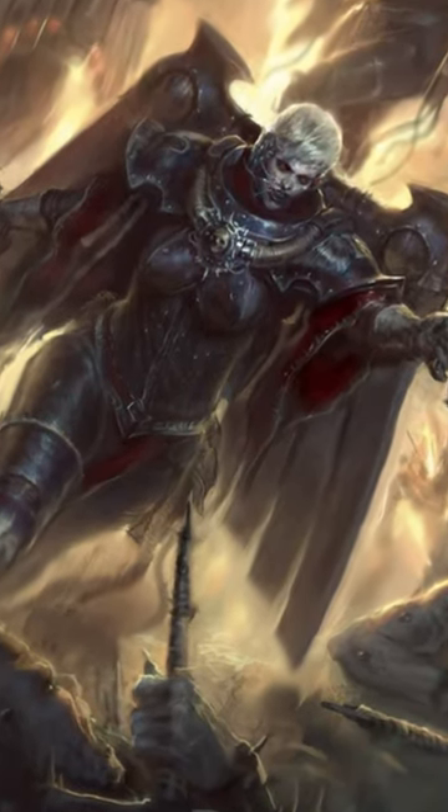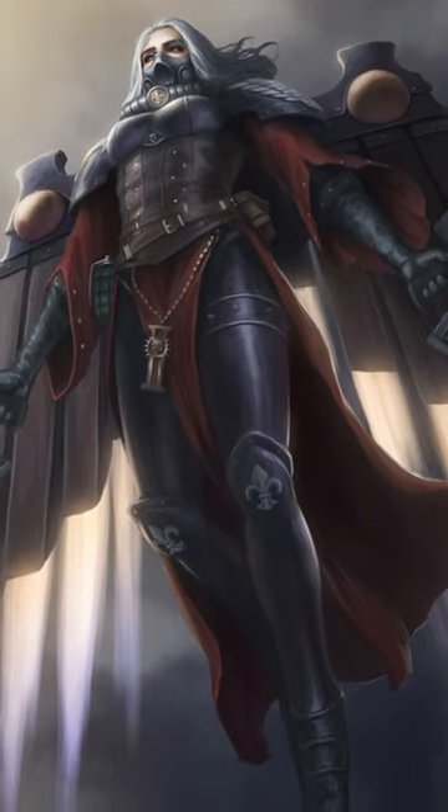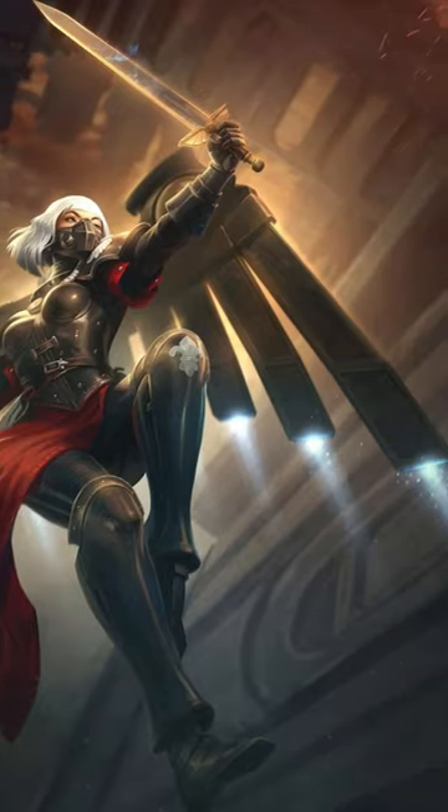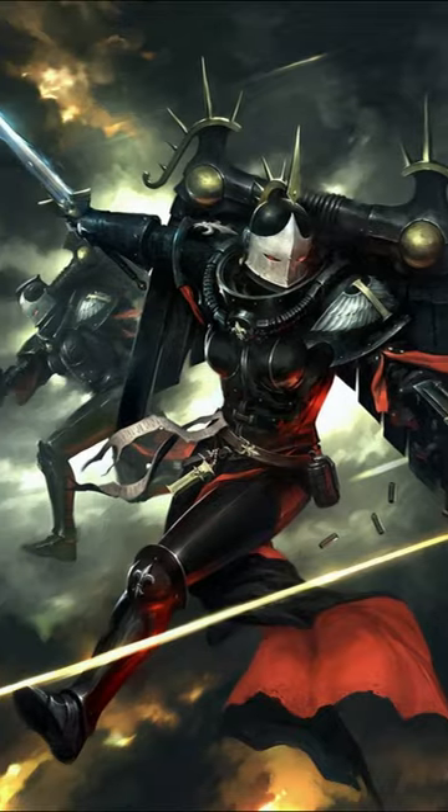Seraphim and Zephyrim are both jump pack troops specializing in drop close combat assaults. One specializes in hit and run tactics and the other in melee combat.